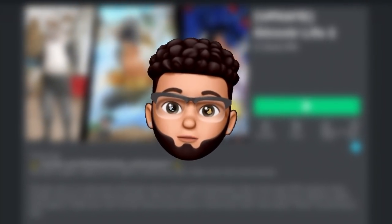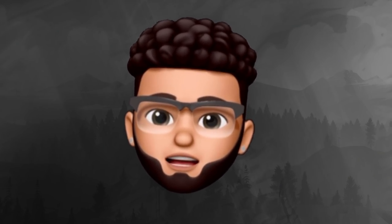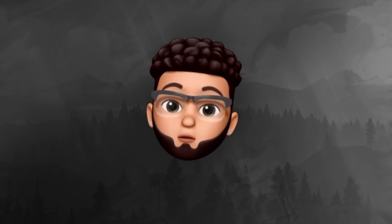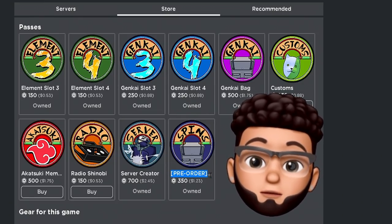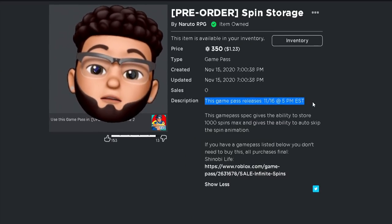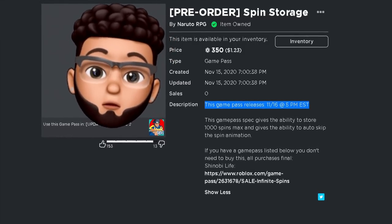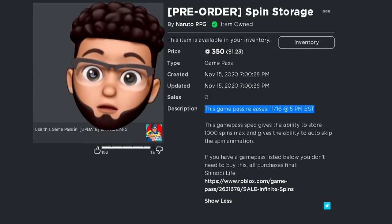What's going on guys, welcome back to some more Shindo Life 2 content here on the channel. Earlier yesterday, before I even got my videos up, I think early in the morning or the afternoon, they actually updated this game with a lot of new additions. On the store tab we have some exclusively new items available to purchase, and as of right now it's only a pre-order but they finally are going to add a spin storage system to the game, which is actually releasing later today.